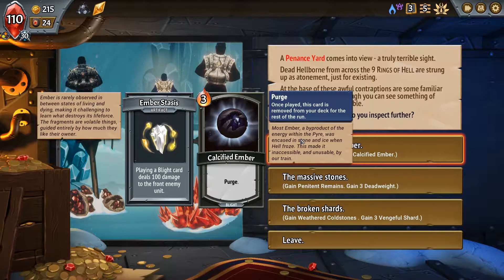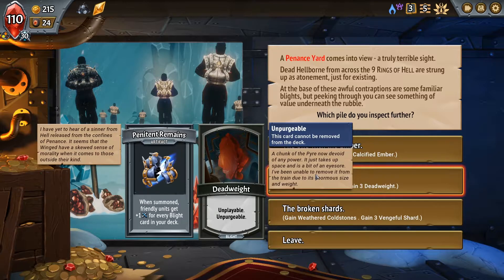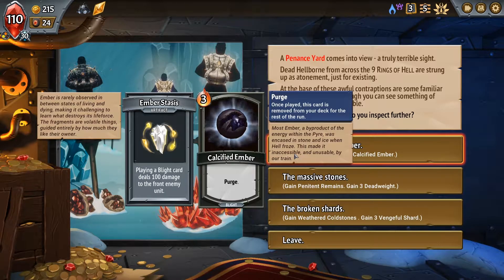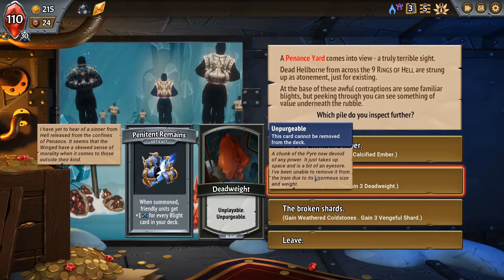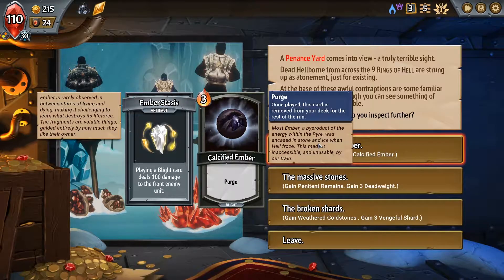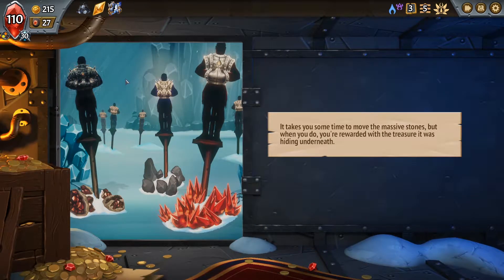If we gain these, we get 100 damage by playing them, but we only get that effect three times. If we gain this, we gain three damage to every single unit we cast. If we grab this, we restore five Pyre health whenever we cast three vengeful shards. I think these are much better. One of these is good, I just don't know which one it is. Maybe Calcified Embers, because it basically just makes these cards like 100 damage to the front enemy unit that we only see three times. We do already have one Blight. Deadweight does apply to this — I think we go with the full Deadweight, get all those extra cards, but everyone's gonna be a little bit stronger. Hopefully that'll work out.